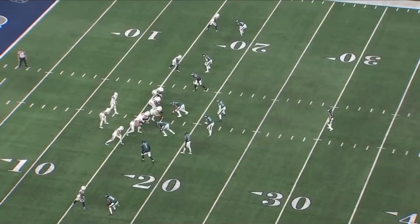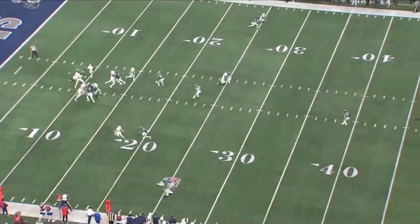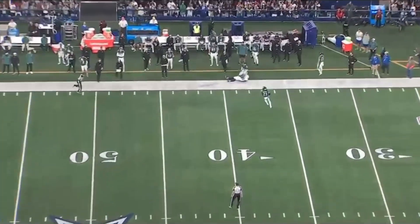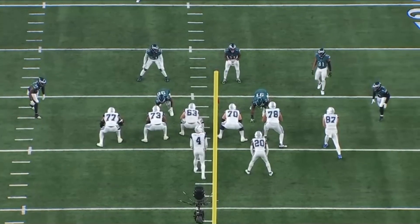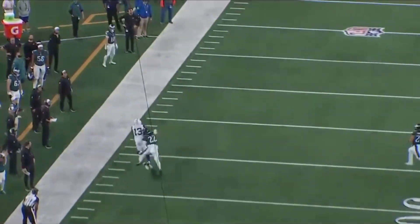For this last one, we're going to show an example of what spacing can do, especially when you've got guys you're confident can beat the man across from them. They are spaced out in basically a two-by-two set. Recognize that it's cover one man — Dak holds the eyes of the safety just long enough to float the ball out there for Cooks. Cooks gets just enough of a step on his corner to beat it for a big play. This ended up being the game-winning drive, and Dak holds in the pocket long enough to deliver a great ball.